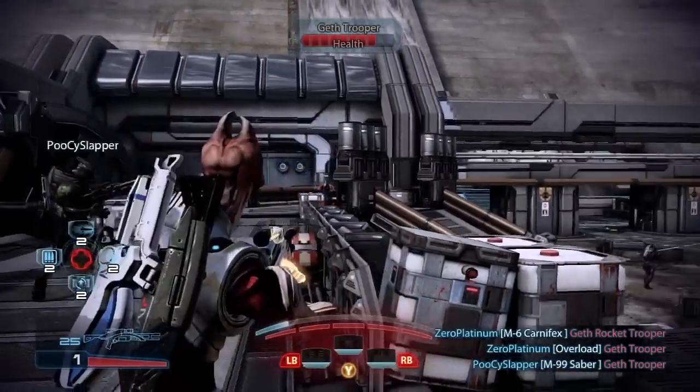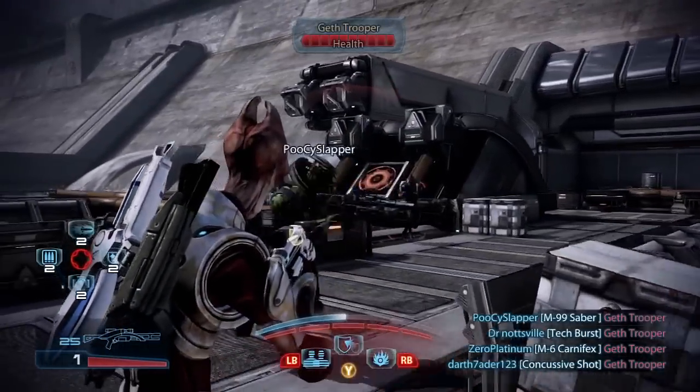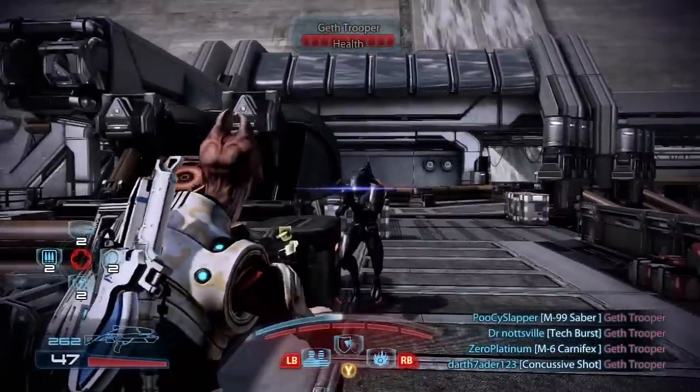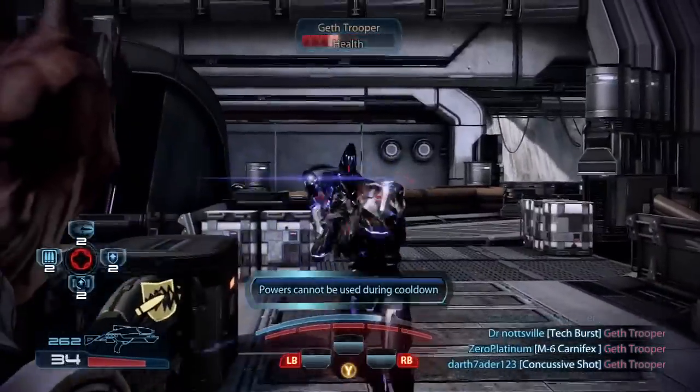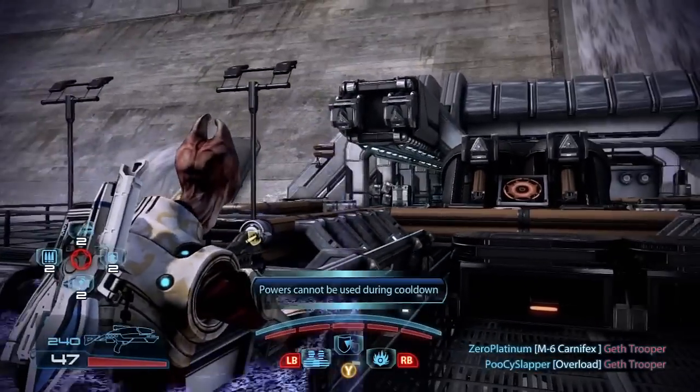It also comes with six new characters available in the game: the Asari Justicar Adept, the Krogan Battlemaster Vanguard. The Batarian comes in two flavours — Soldier and Sentinel — and there's also two flavours of Geth: the Engineer and the Infiltrator.